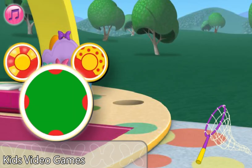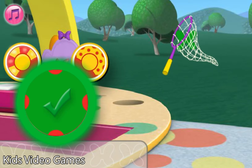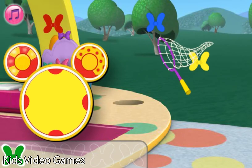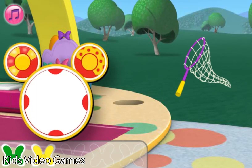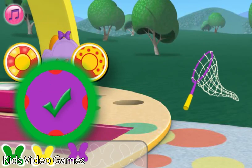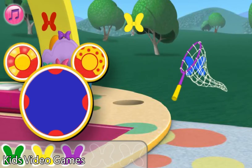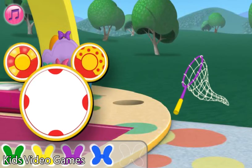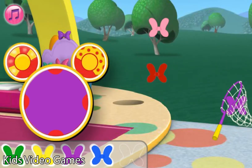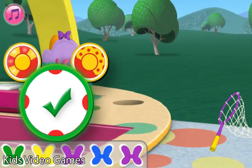We need to catch a green ball. Good catch! We need to catch a yellow ball. Good catch! We need to catch a purple ball. That's bow-tastic! Catch the blue ball. You're a good butterfly ball catcher. We need to catch a purple ball. Nice! You're a great butterfly ball catcher. We have lots more to catch, so let's go!